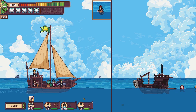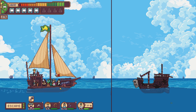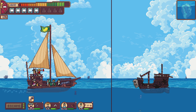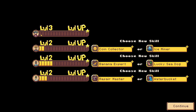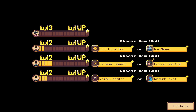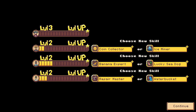It says escape - I guess you have to fight the boarding pirate. Come on, fight me, fight my captain. That was amazing. We are choosing new skills for this guy over here - coin collector or ice miner. You throw bombs - oh, so that's how you do it. This is Robert. They really need to put up their name and their other skills because you'll never remember what they had before.